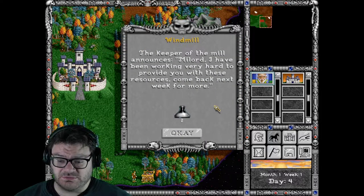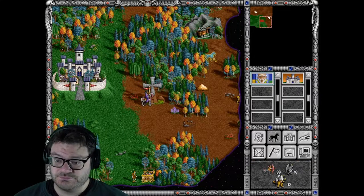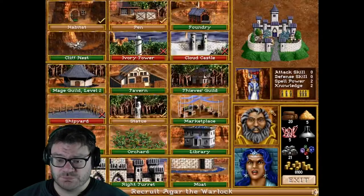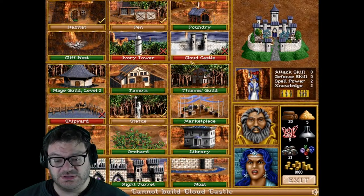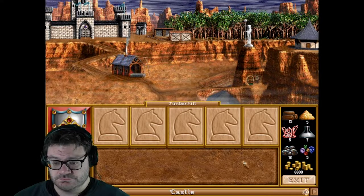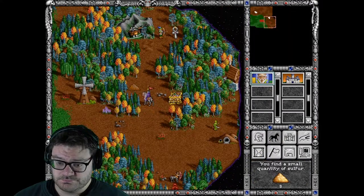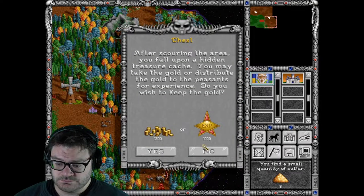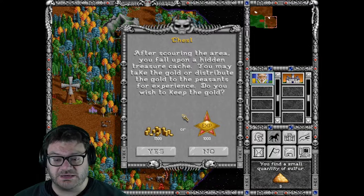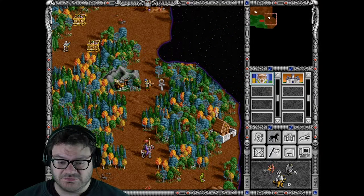Keeper of the Mill announces: 'My lord, I've been working very hard to provide you with these resources. Come back next week for more.' Two Mercury — very good. I love playing wizards, this is really fun. I like what I'm seeing. Timber Hill is the name of our castle. For scouring the area, you fall upon a hidden treasure cache — take the gold or distribute it to the peasants for experience. We're going to take the experience. Oh, I got to fight Grand Elves for a gore mine? Gross.